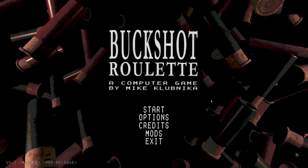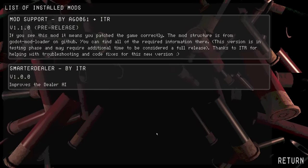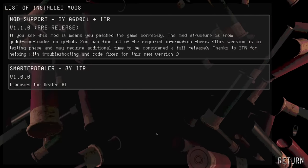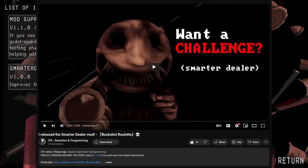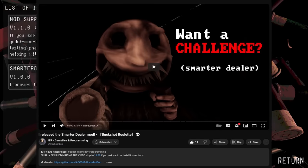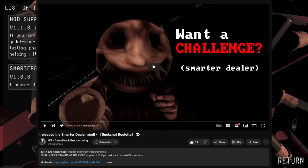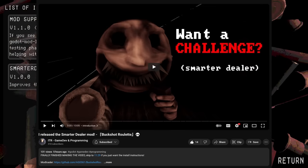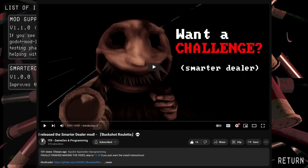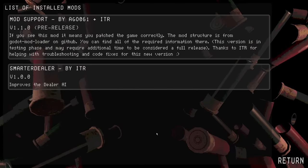There's a mod loader that's been created that's pretty slick — pretty sick, actually, I was pretty impressed with this. There is a mod created by ITR, and ITR has made a mod to make the dealer smarter. It looks like it's kind of recursively going through a bunch of the different options that the dealer has and tries to maximize the amount of damage he's doing to you for the round.